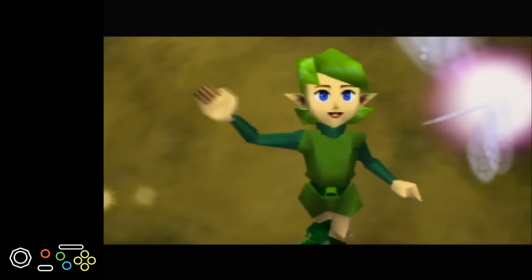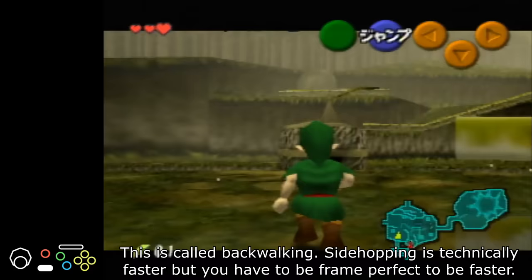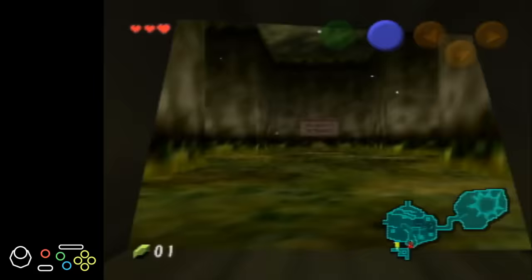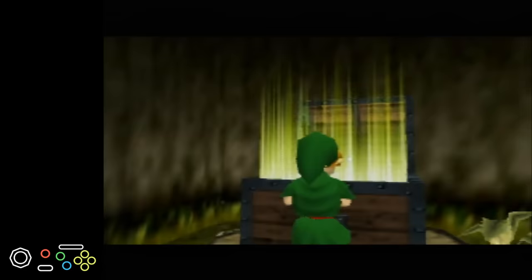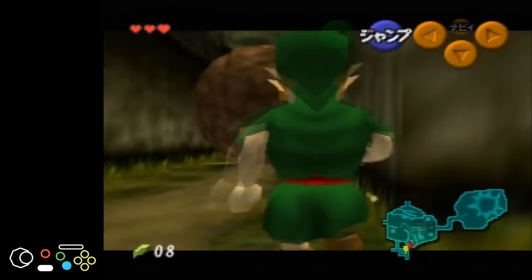When we gain control of Link and finish talking to Saria, we do a backflip off of a treehouse and then awkwardly shuffle backwards. This will be our primary method of movement throughout the run, as it's the fastest method available most of the time. Our immediate goal is to get the Kokiri Sword, located through the hole in the Forest Training Center. Along the way, we're grabbing some rupees via side hops because we need 40 total to buy the Deku Shield later. We then arrive at the chest and receive the Kokiri Sword — the first of four total items we'll be getting. The other three are some Deku Nuts, the Slingshot, and the aforementioned Deku Shield.